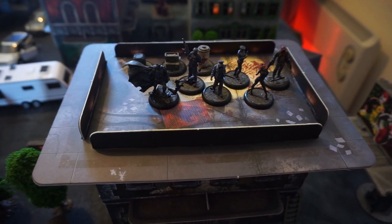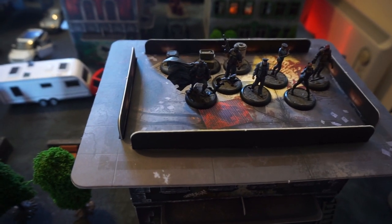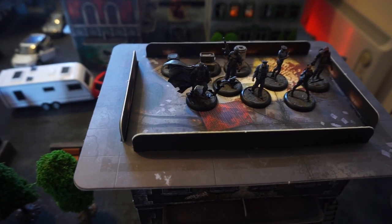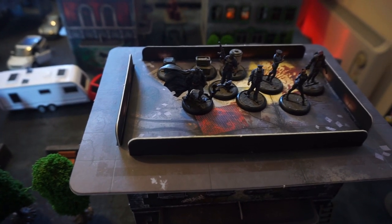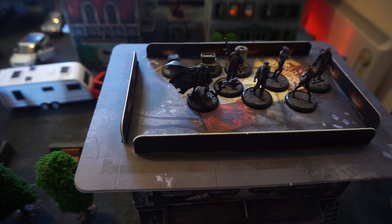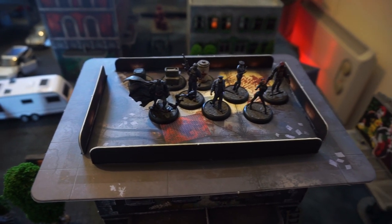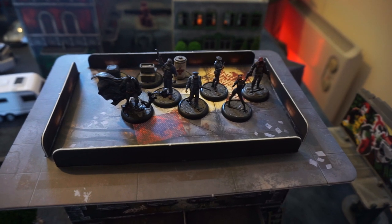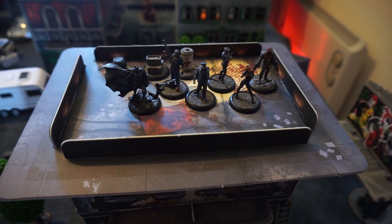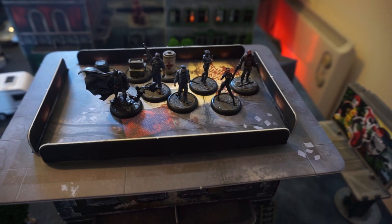Even though this area has terrible lighting, let's go over the Brave and the Bold crew being led by the Chris Nolan, Christian Bale Batman from the Dark Knight Rises starter set. This Batman focuses on being a master of stealth - in fact he has a role called that. He can only be seen from within 6 inches away. So he's being the boss of the crew. Then we have Arkham Guard 2 with his assault rifle. And then from the Dark Knight Rises starter set we have Agent 3 and Agent 1. Agent 3 has just got the nightstick, and the other agent has a pistol and cuffs.